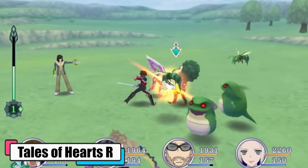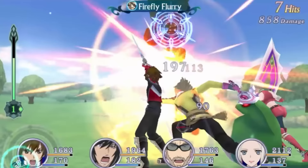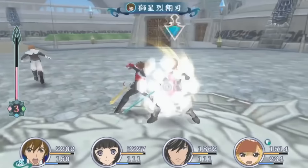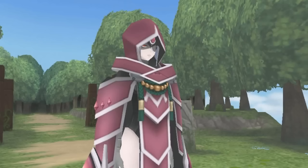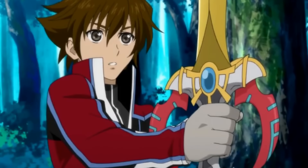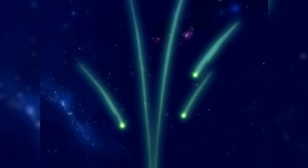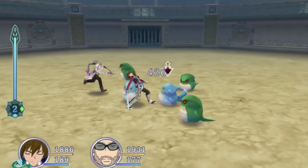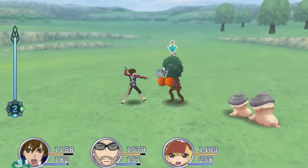Tales of Hearts R is an action RPG title that remains underrated despite being a part of the Tales series, primarily due to its status as a Vita exclusive. Initially available only in Japan on the Nintendo DS, the game's narrative follows the experiences of Kor Meteor as he encounters Kohaku and her brother Hisui. The duo is on the run from a mysterious woman named Inkarose, who later attacks Kohaku. Kor attempts to save her using his Soma, an ancient weapon he inherited but knew little about. This results in the shattering of Kohaku's spirit, with its pieces representing Kohaku's feelings scattered across the worlds of Organica and Minera. The trio embarks on a mystical journey to restore Kohaku's spirit. What truly sets this game apart is its concept — throughout their quest to mend Kohaku's spirit, the group learns valuable lessons about love, friendship and sacrifice, giving the game a wholesome feel.